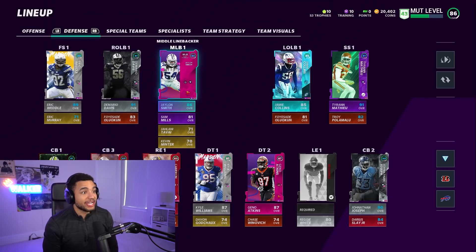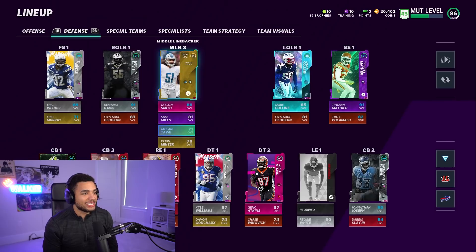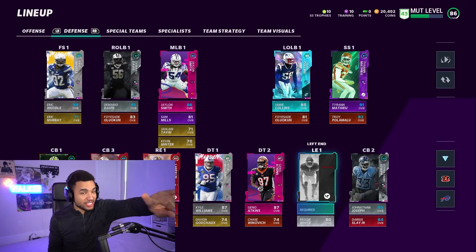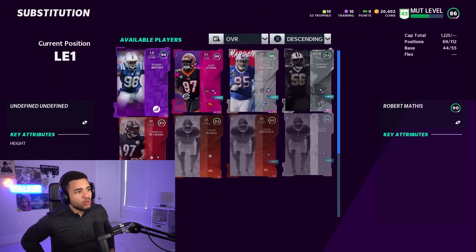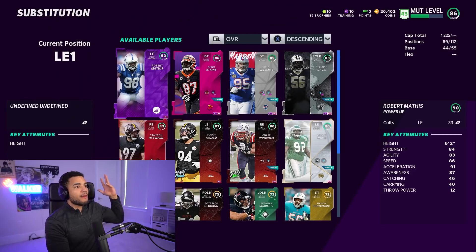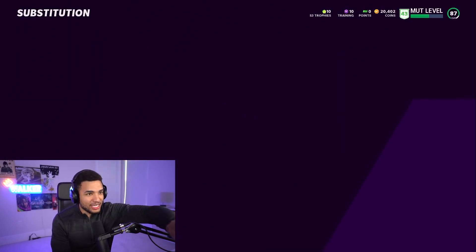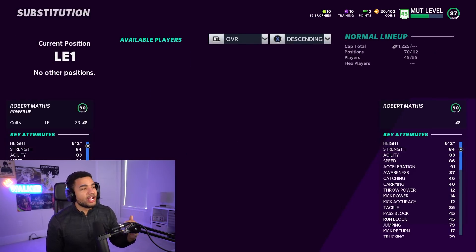This game has pretty much turned into all about abilities — everyone knows abilities are key. In a 4-3 defense they dropped the middle linebacker. We are missing one spot, our left end, and I went through and found some power-ups you can get to a high overall without needing to buy power-up paths. Robert Mathis is a 90 overall with not that much training — it was very tough.